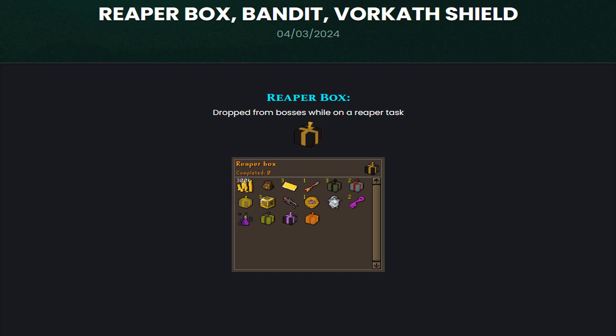Alright boys, as you guys can see Meatcard RSPS has released another massive update. So they added Reaper Boxes, a Desert Bandit, as well as also the War Cat Shield.